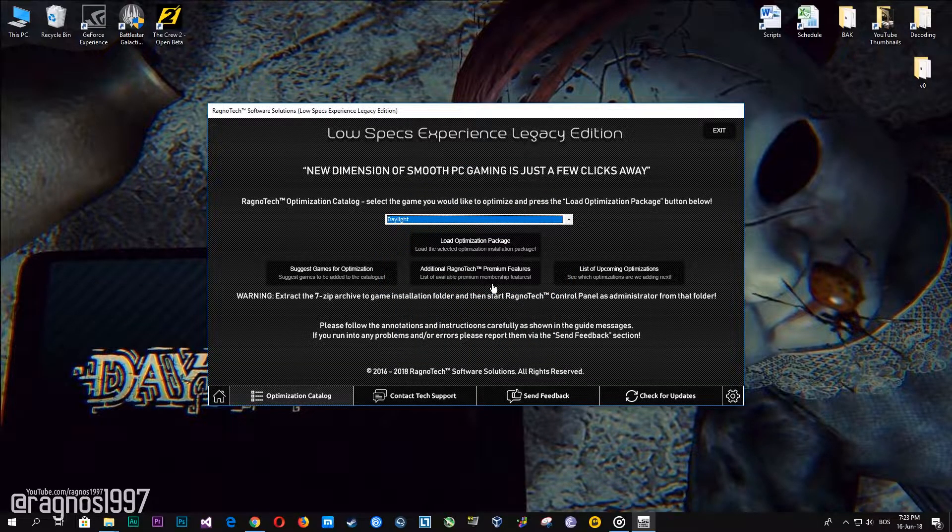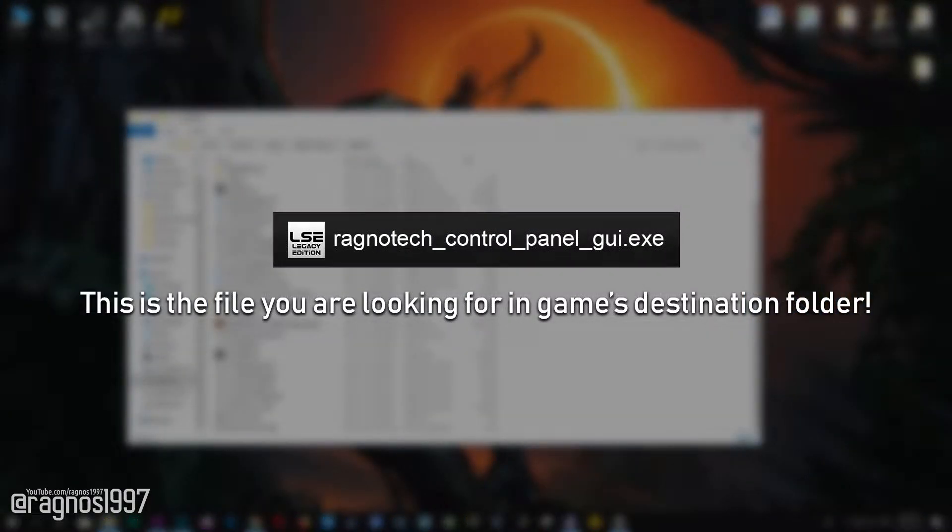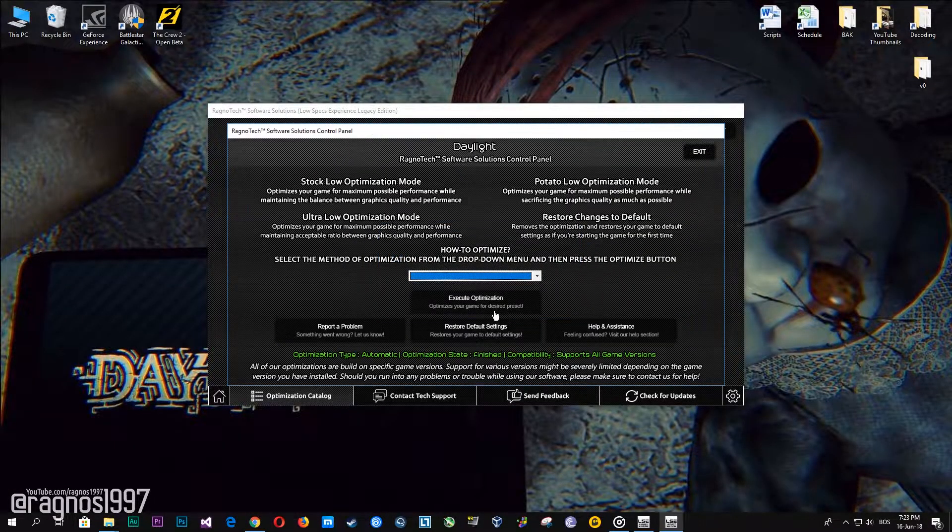After you did that, go to that folder and start the Ragnotech control panel and this window will pop up. Now select the method of optimization and the resolution you would like to run your game on. After you did that, simply press optimize.